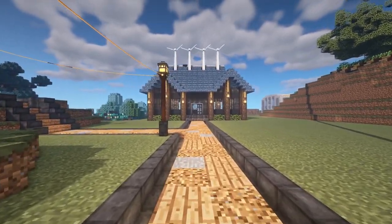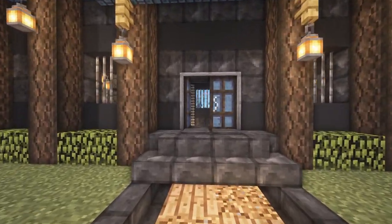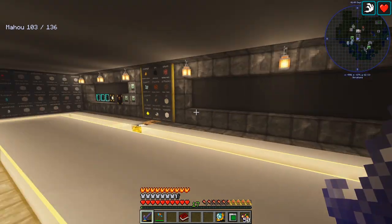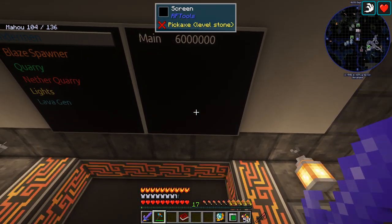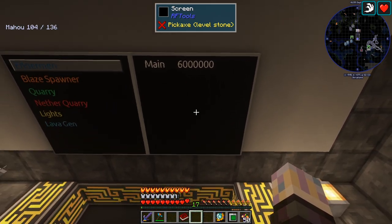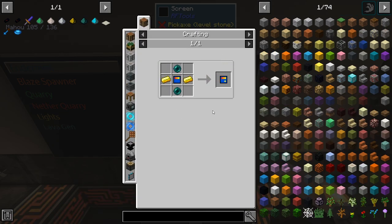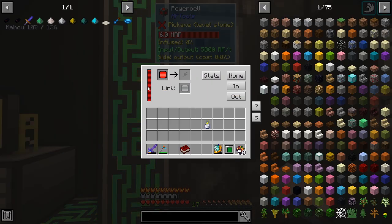Hey guys, this is FTB University. Hope everyone is well and having an amazing day. In between episodes, I went ahead and made a new screen here — this is RF Tools. This one is actually monitoring our power with the energy plus module, uses 30 RF. Pretty cool. It's just an energy screen module and some other components, super easy to make. You shift or right-click on a power cell and you can see all the power in the system.